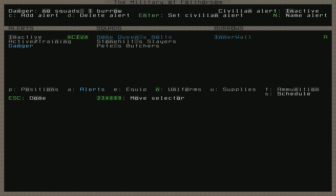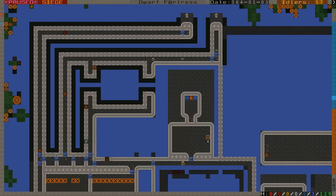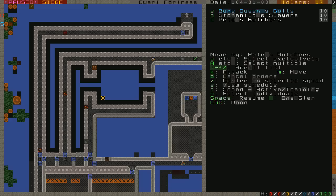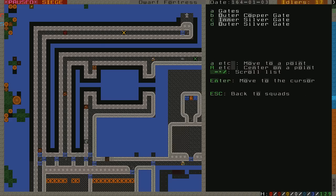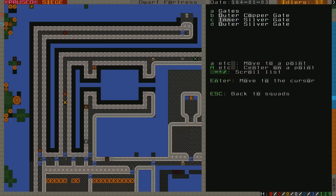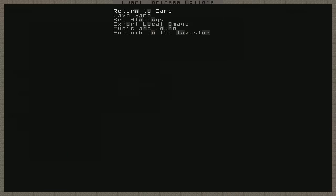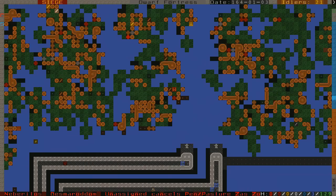Military alerts — get everybody in danger, please. The Bone Queen's Bolts are going to move here so they can shoot both outside and inside, and Pete's Butchers are going to be where I put them last time, here, in order to shoot as the goblins come in. That should be good for now, let's get started.